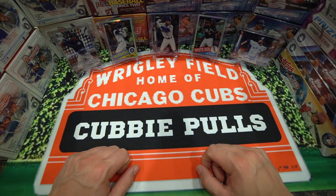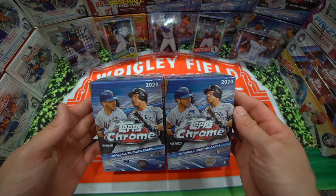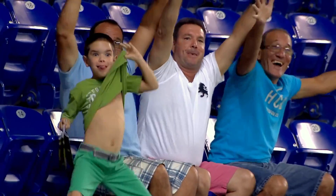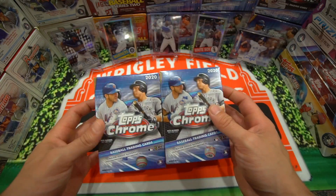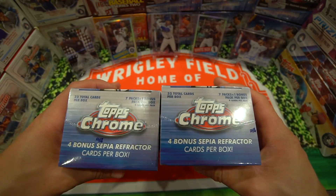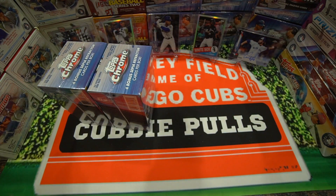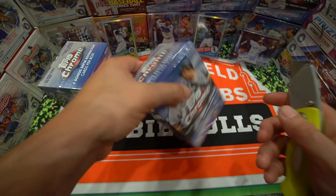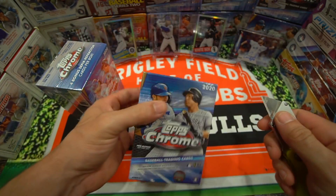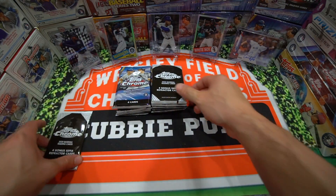Hey everyone, Cubby Poles here back with another video. Today we are ripping some blaster boxes of Topps Chrome. We are really excited to open this up because we got these from Target — $19.89 per box. I believe it's seven packs, so you're getting 28 chrome packs and then four of those sepia packs. So we're gonna go ahead and rip this open. Without further ado, let's get to ripping.